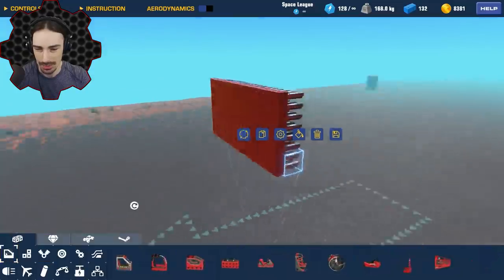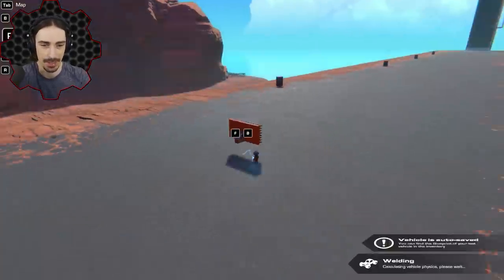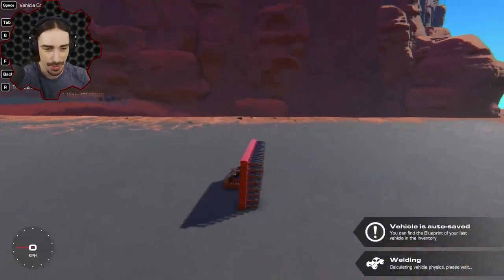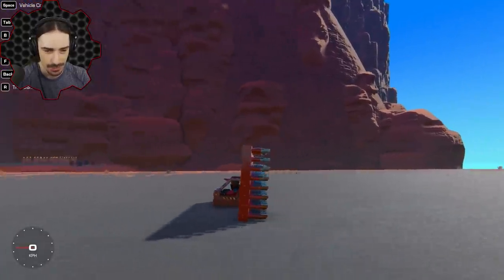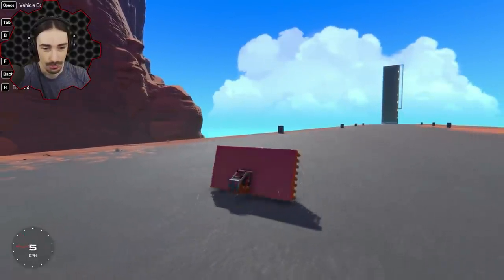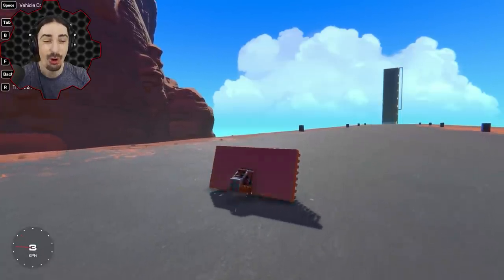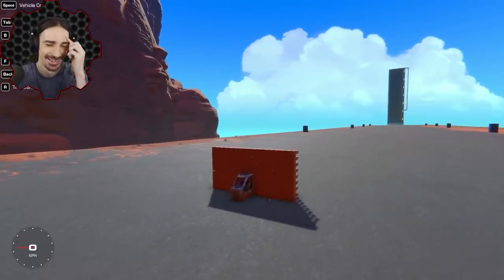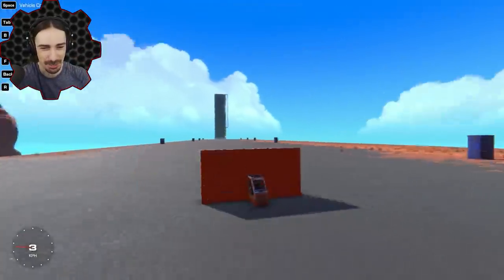Now let's get ourselves a seat so we can actually shoot these things. This thing is gonna have some kickback — let's see how the game handles this. Why is it tilting forward? I guess it's probably heavy on the front. All right, here we go... Oh! No way! I just created a backflipping cannon wall — it's perfect!